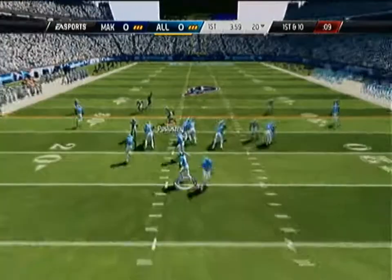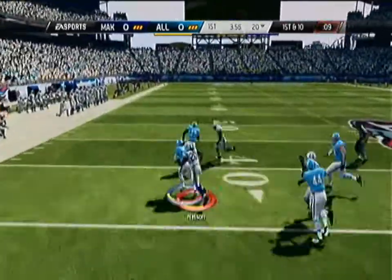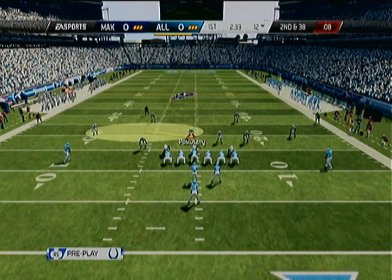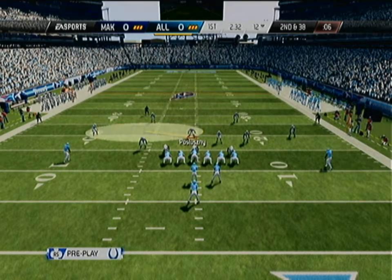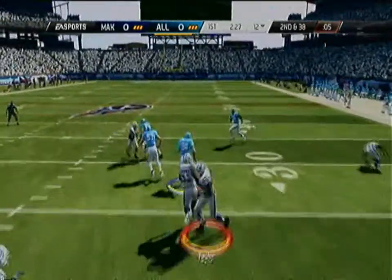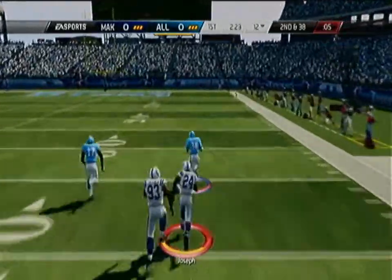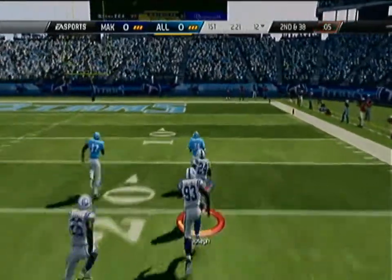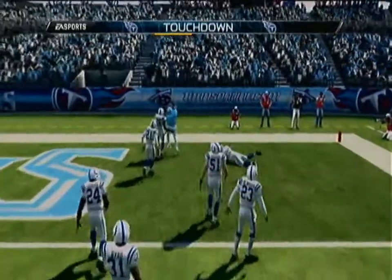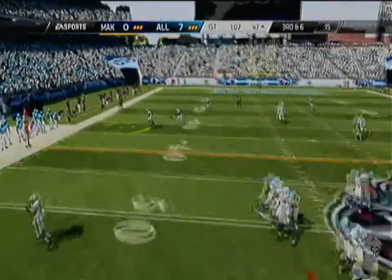We are at LP Field in Tennessee. My opponent starts the run with Marshawn Lynch and he breaks a tackle, getting a nice gain to start the game off. On second down and 38 after a sack, he runs the read option. I switched to Sean Taylor but EA made him just stop right in his tracks, and he ends up getting a huge run when I could have stopped him in his own backfield. We've got to move on from that.